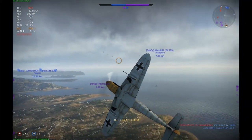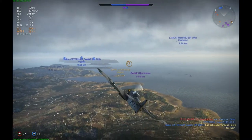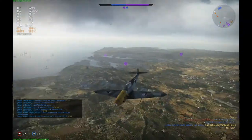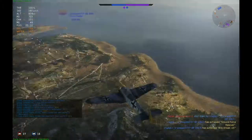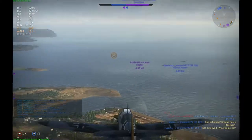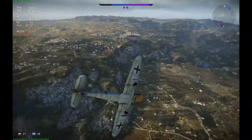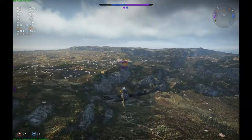The Spitfires and other Hurricanes down there are pretty busy with my other 109 companions, so I don't think they'll live much longer. Another very good quality of the 109s is that the main armament is placed inside the nose, so you don't have to worry about weapon convergence — you already have it. This makes your fire very concentrated and you can do a lot of damage in just one pass.